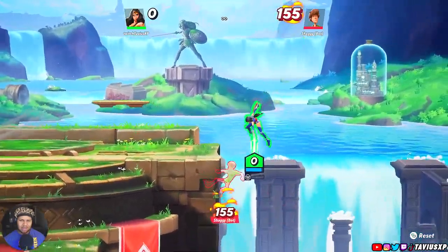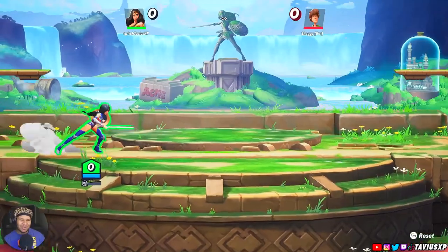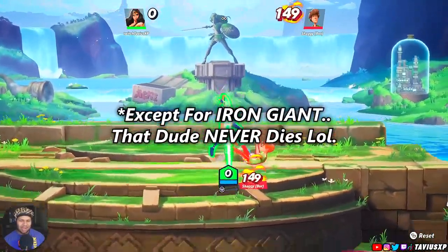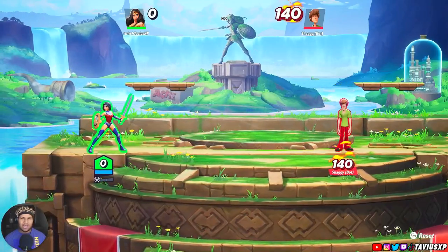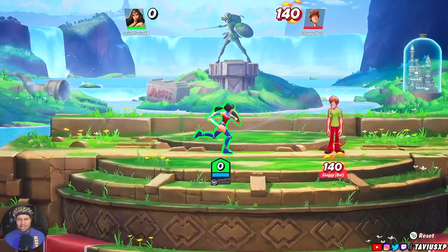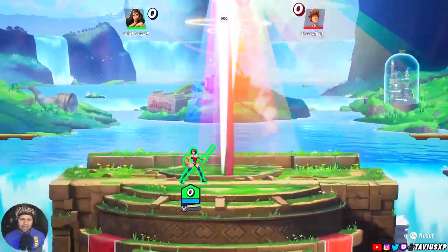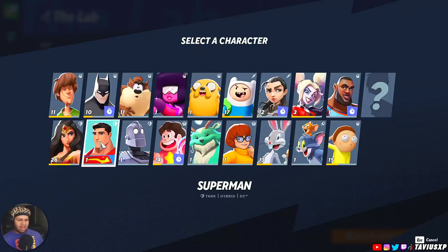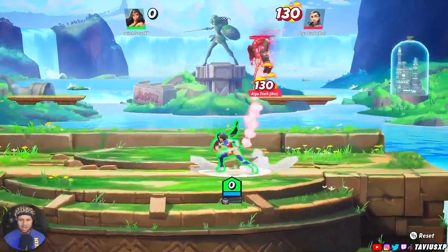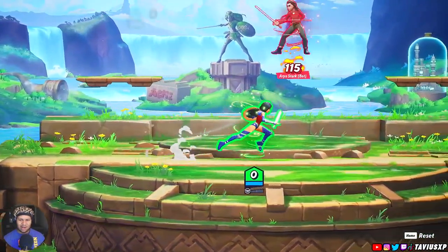Every character in this game has a kill move with the down air, whether it be off the stage or on the stage at 140 — it's a guaranteed kill. Characters like Harley and Arya die a lot faster than assassins, who die at around 120 or 115. Knowing when these moves are going to kill is very important. As you can see she dies at 120 because she's a lighter character.